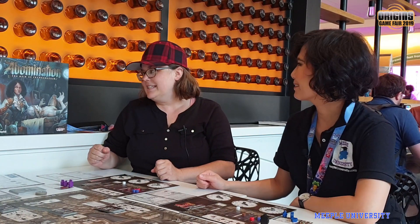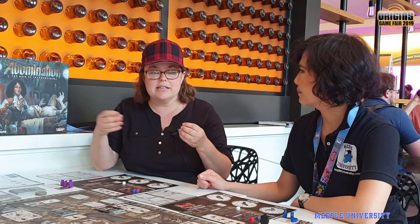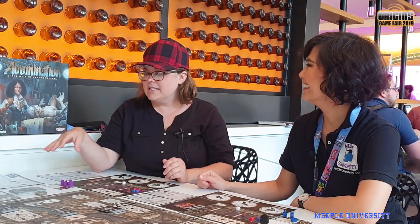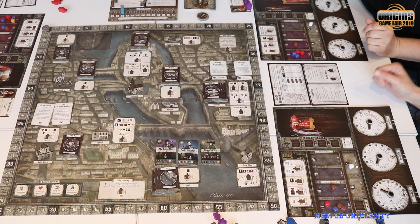Please let us know what it's about. It takes place 20 years after the novel Frankenstein, where Captain Walton has learned that Frankenstein's monster is alive and well in Paris. He has somehow gained a fortune and started this contest to have scientists try to build him a companion — because he's lonely. So you are a scientist. It's a worker placement game where you're collecting materials and body parts to create in your lab.